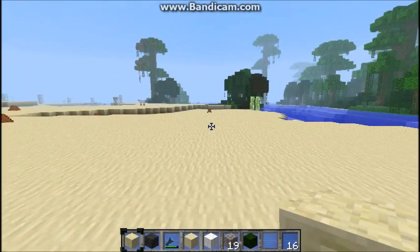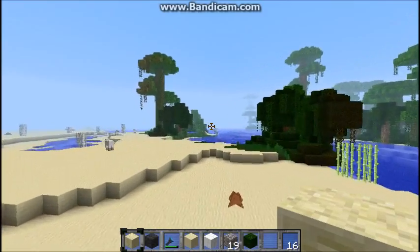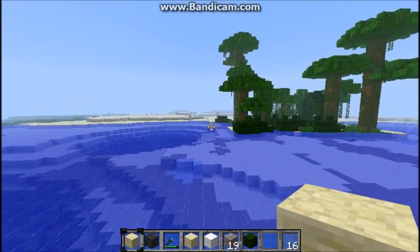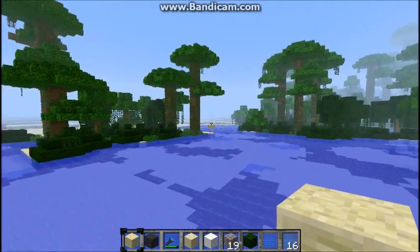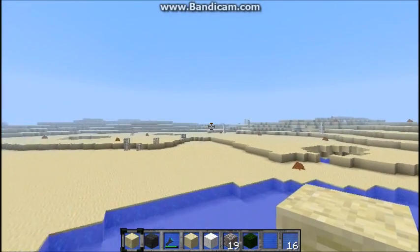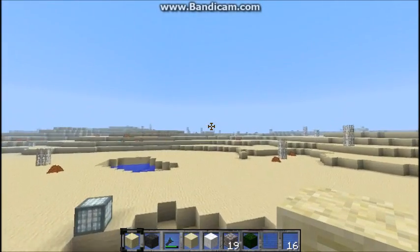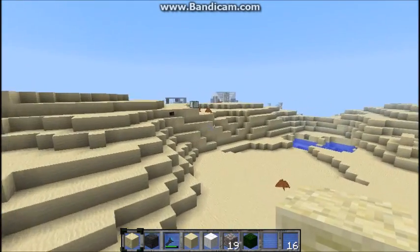I'll just have the tracks kind of — see all these glowstones I put down? That's to mark my trail so I won't get lost. I'll have the tracks come out over the water. I may cut them through there, because I think the village is kind of off this way. So that's probably what I'll do — run the track like this, run it through there, over to there. You can see it is quite a ways away, and there's the village.